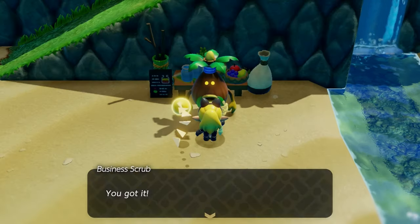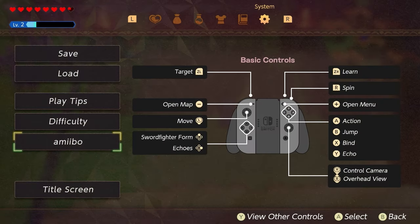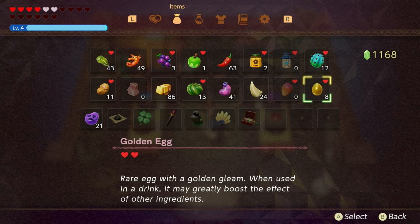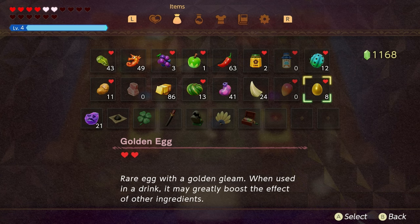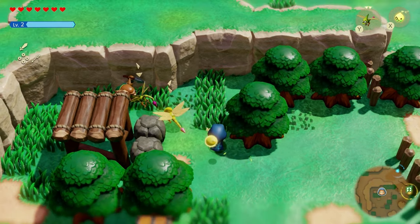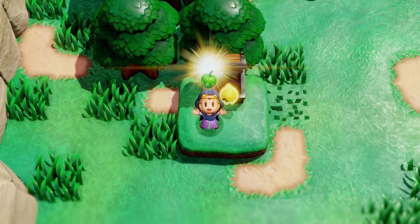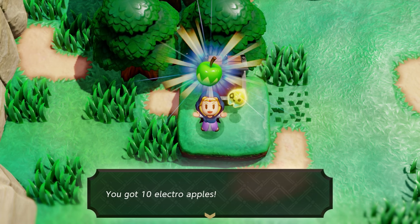Basically, it just lasts longer. Mangoes give damage resistance, great for hard-hitting bosses, and golden eggs enhance and boost other ingredients when you mix them in smoothies. The smoothie video will be a whole different video. Now, while this may not seem worth it, sometimes you're going to have to go through this game, defeat a bunch of enemies, and go through an entire giant puzzle just to find five electro apples. So I would say scanning your amiibo is a lot more efficient.